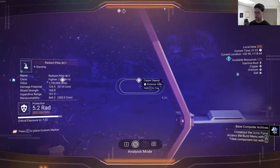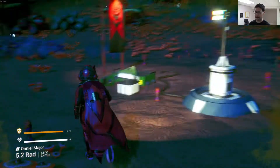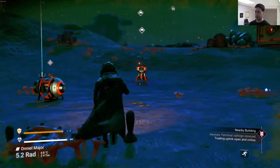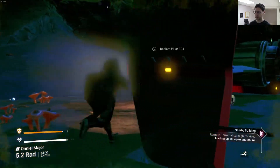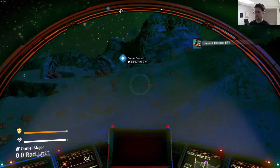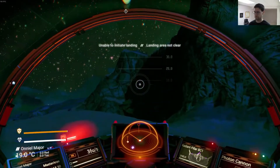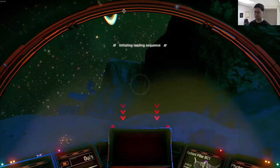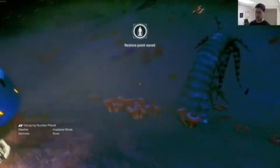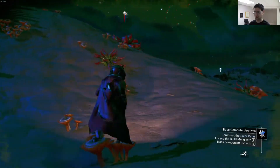That copper deposit is done for. Here's another one. Okay, that's tagged. We might just have to go there with the ship. It's close enough, but it's also not close enough. It's like right there. What a waste of launch thrusters there.